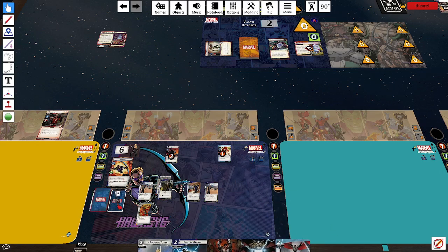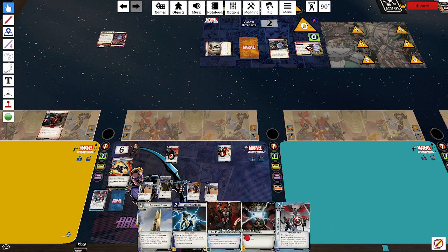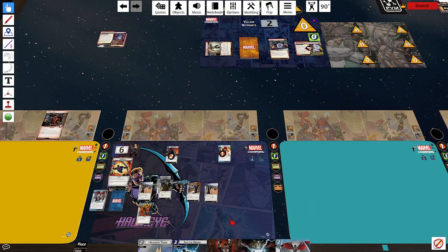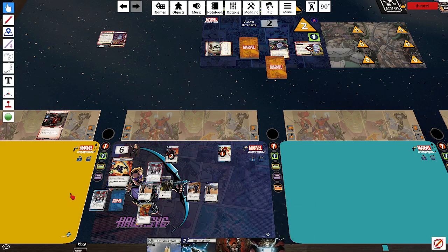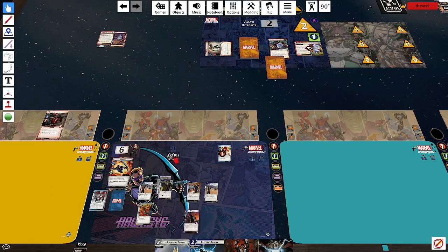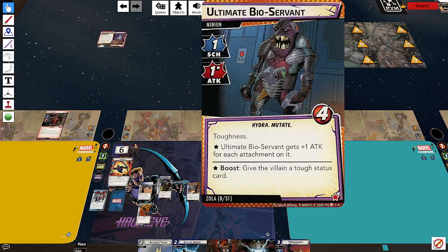Two threats, one counter. Zola attacks me — I spend a resource to take Mockingbird back into my hand, so this attack deals zero damage. Look at that, it already dealt zero damage. Then I get a Berserk Mutate, so he deals two damage — that's fine. Two for my Avengers Tower, one, two, three for Mockingbird. Quiver wants a card — it's the very card I wanted. And a duplicate! Fancy that. I got a Sonic Arrow.